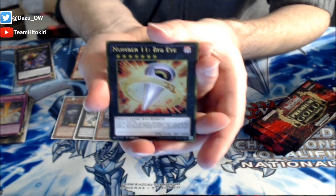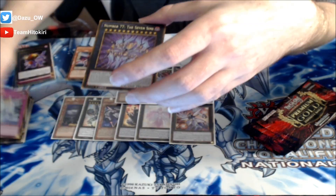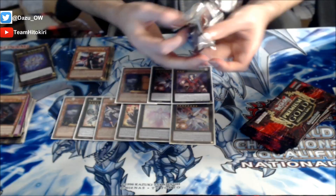There's a blast from the past - Number 11 Big Eye. Remember when this card was $100? Insane. And we've got the Cosmo Wicked Witch followed up by Fairies - remember this was like a $10 common at one point, stupid. We've got another Number 77 The Seven Sins, and then Kagna, Malebranche of the Burning Abyss.